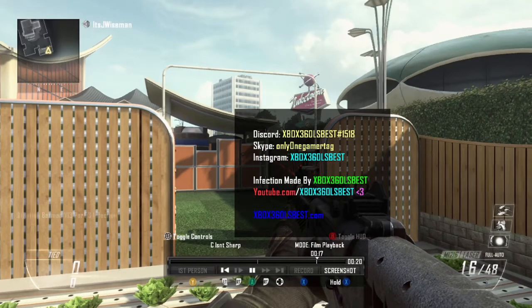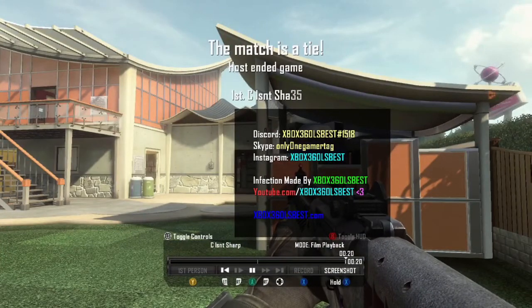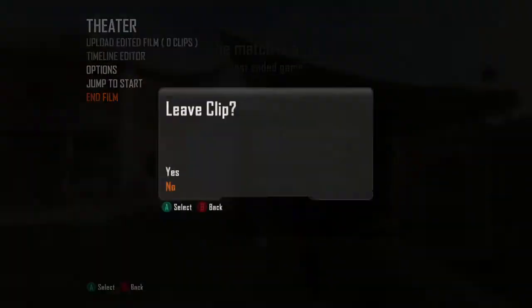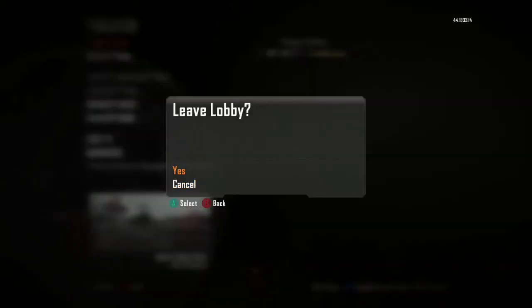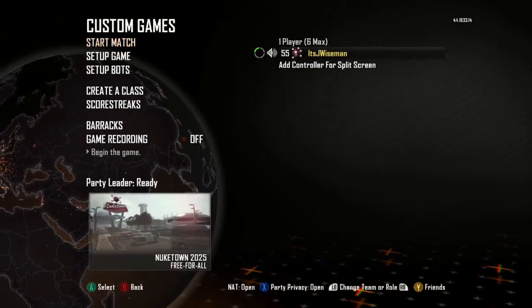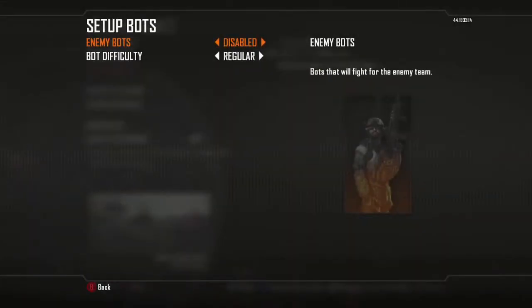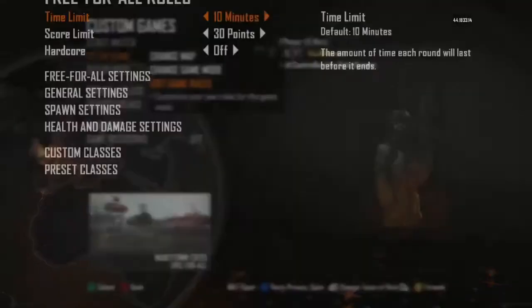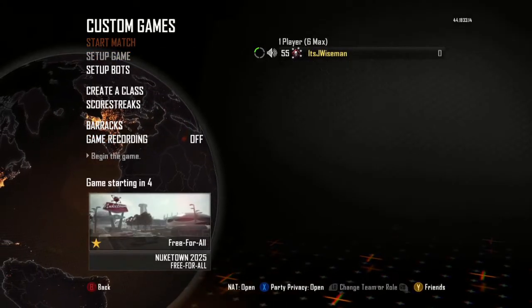I'm honestly just showing you guys how to get the menu. First, end the game, then end the film. You've got the menu, got the custom games. We don't even need to add bots or anything in there — we'll probably just change the game mode. We can add bots to the menu. Start match.